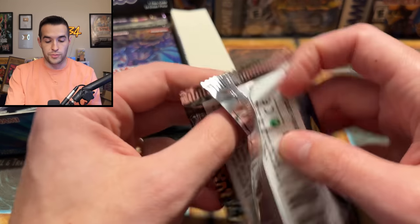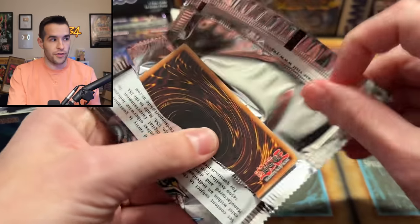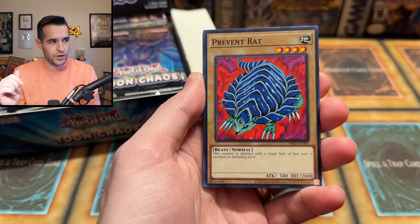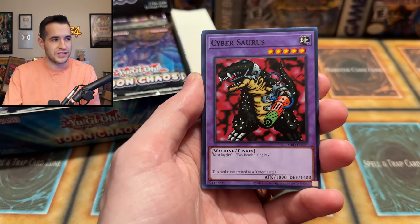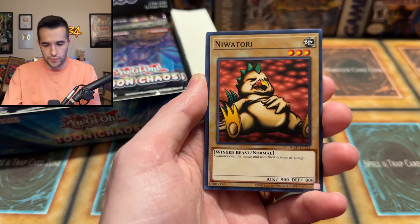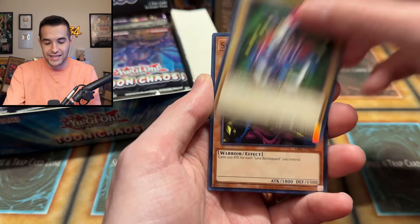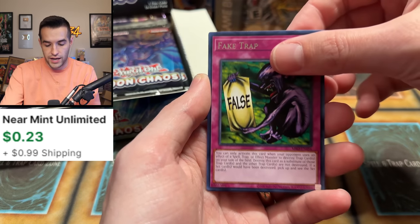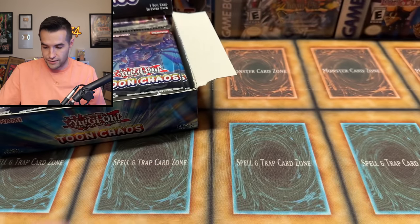I am opening a Metal Raiders pack for myself because I want that Pecanio Moth. Shout out to Pecanio Moth — shout out to Big Kid Life, he sent me that massive Pecanio Moth. It's a little bit crooked, obviously, kind of falling over. I gotta figure out the setup. We have Niwatori, Sagi the Dark Clown, Swamp Battle Guard, Crash Clown, Fake Trap, and Battle Steer.